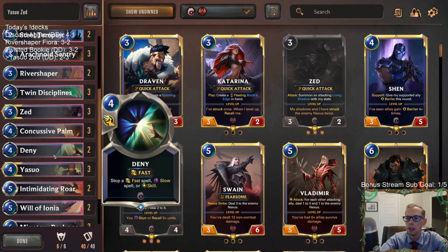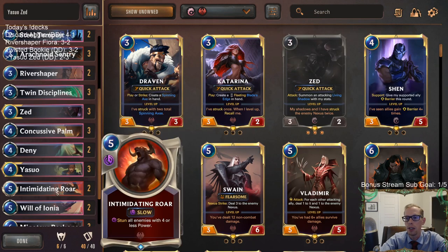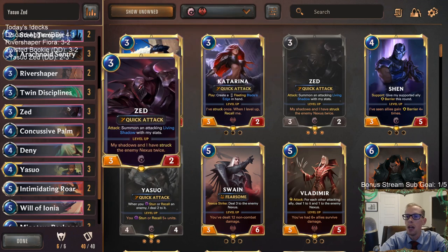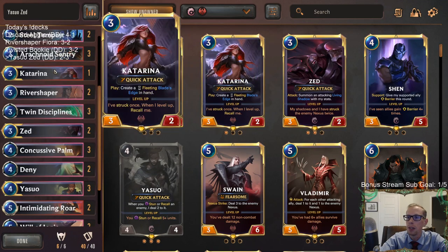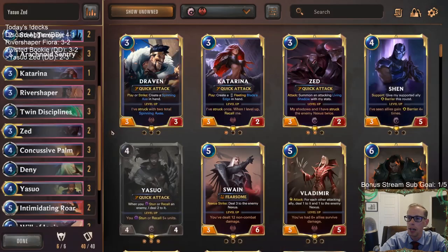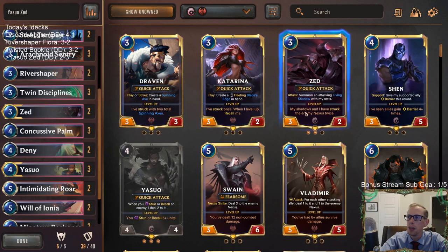Wish you could play Entreat and just try to draw Yasuo more. Zed was pretty good, but I understand the theory of how Katarina can be awesome. I wouldn't mind playing two Zed, one Katarina, because in some of those games Katarina can be awesome.